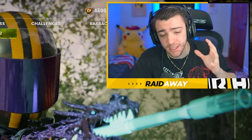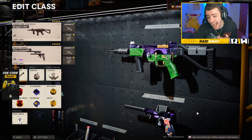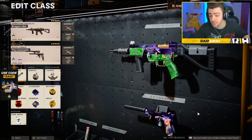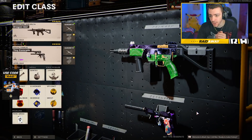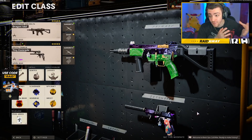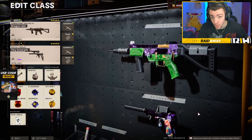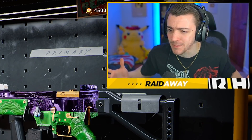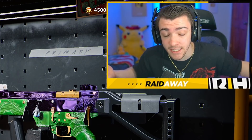Today we're finally going to be checking out the brand new KSP buff that happened in the most recent update. Now for me personally, I've always been a fan of this KSP 45 submachine gun. It's absolutely insane. Three round burst and it was actually banned from competitive play — so that broken. After the Season Two Reloaded update, they went ahead and buffed this thing, which I didn't even see coming honestly.